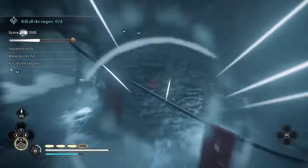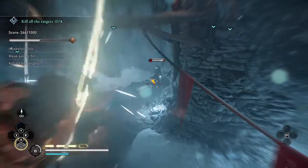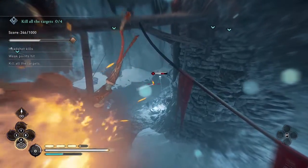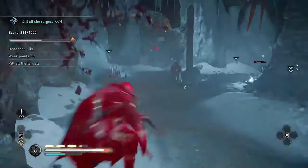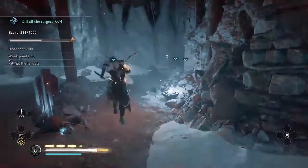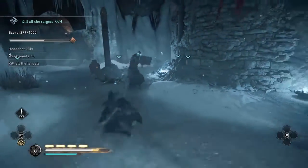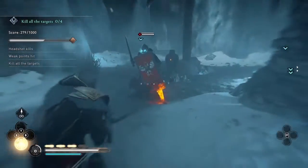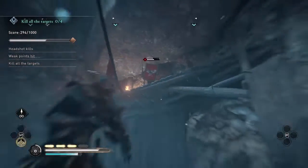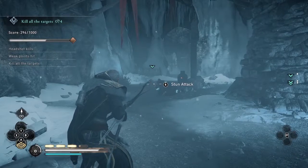To get these feet, sometimes I will use the ability Focus of the Nornir to slow down the melee enemies carrying swords in order to give me a better chance to shoot their legs and then get the headshot, as I did right there. I only use Focus of the Nornir on the melee enemies with the sword and shield.